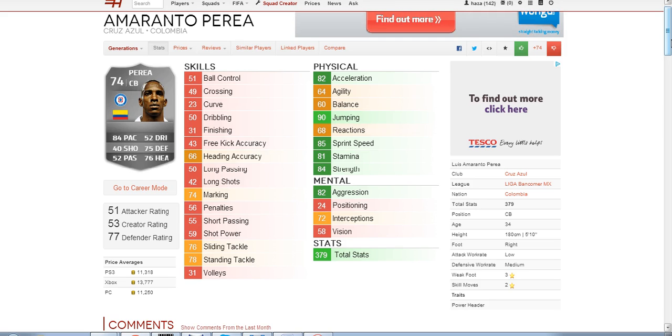Looking at the skill attributes, nothing great there. The two best are sliding tackle and standing tackle. The attacking ones aren't very good, but you'd expect that with a centre back. The best stat out of all the in-game stats is 90 jumping.